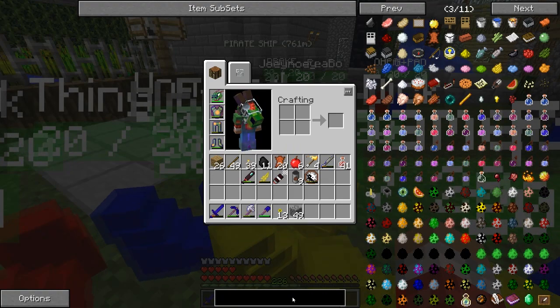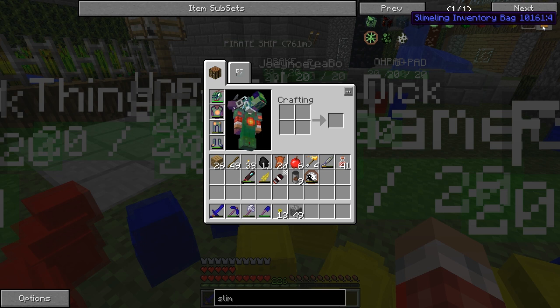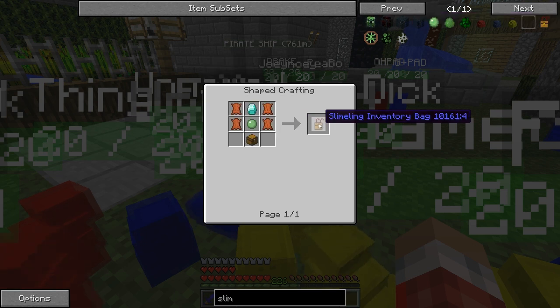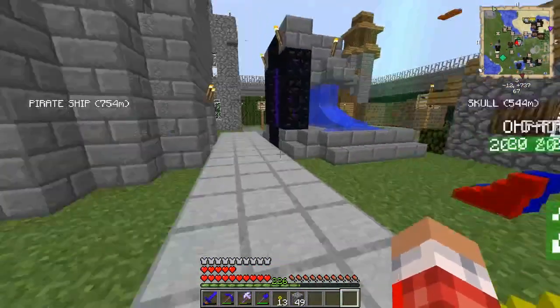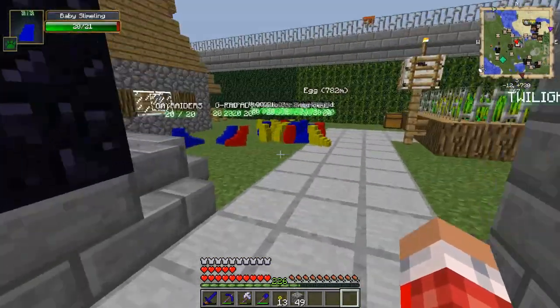Hold up here, we gotta type in 'slimeling backpack' - here we go - 'slimeling inventory bag,' what's the recipe here? It's pretty much you can just put a bag on them. I named most of them already.